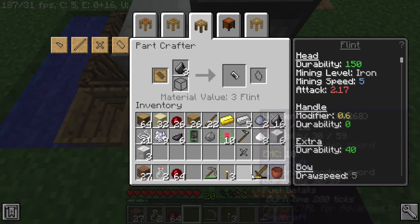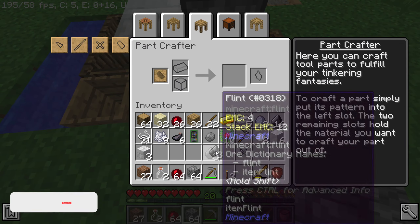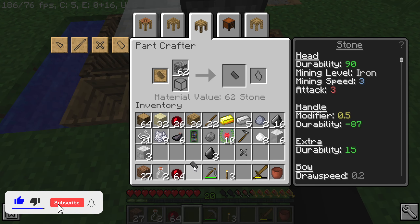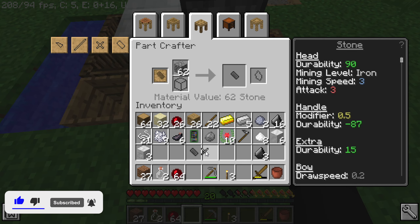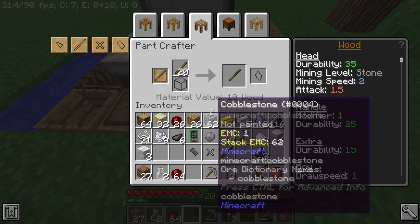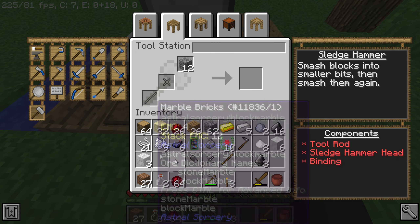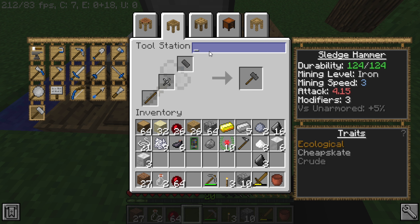We want the sledgehammer head to be made out of cobblestone, because cobblestone is the best thing to make your early tools out of. We throw everything together at the tool station — sledgehammer mode — and we're going to go ahead and name this 'Block Destroyer.'